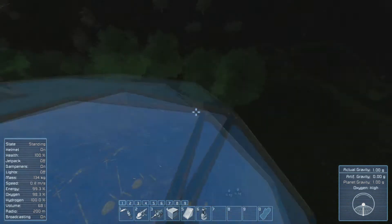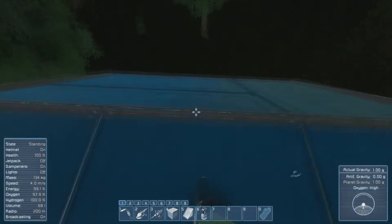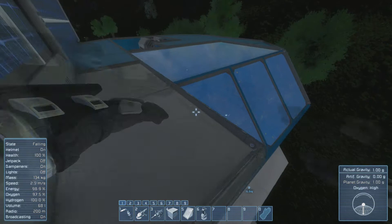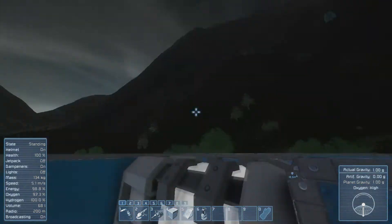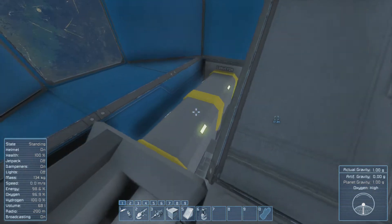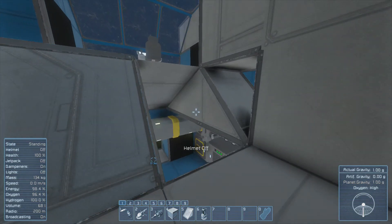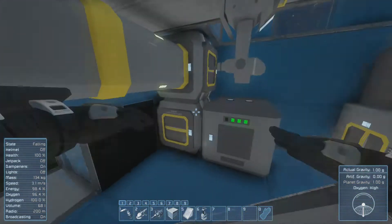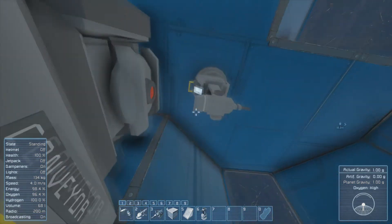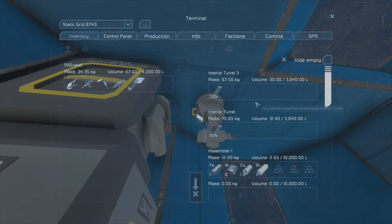Looks like they fixed the night to not be super dark — nice. I put up some solar panels and got rid of all the thrusters. I tore apart a lot of stuff, turned everything off, took out the oxygen tank, put in some conveyor tubes, and took out the air vent since we're on Earth and don't need it. Put in a couple turrets — one there and one there — and they haven't shot a single round.